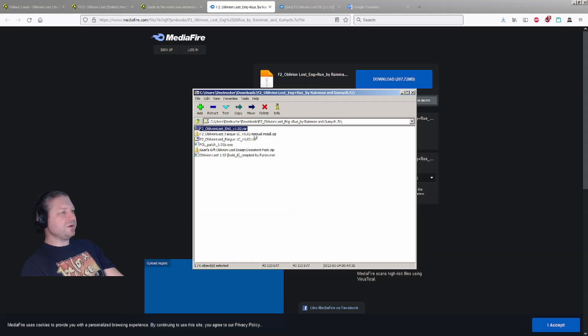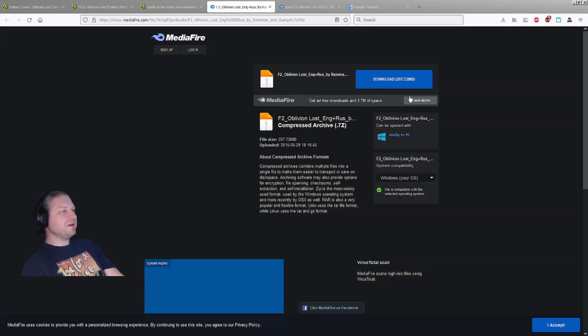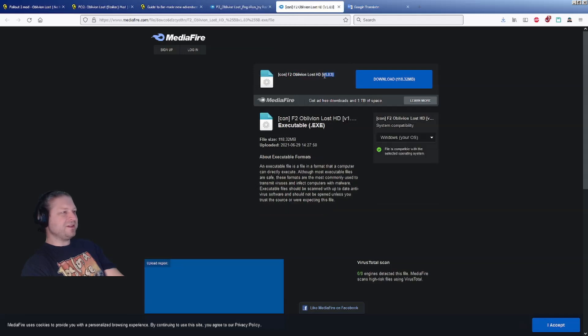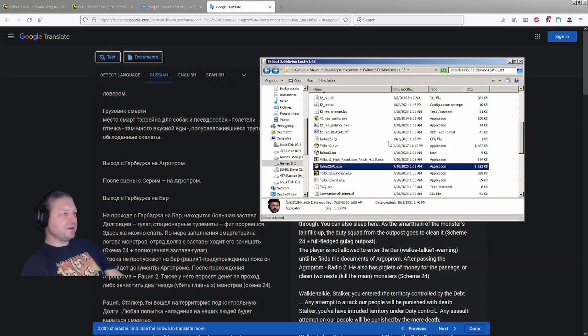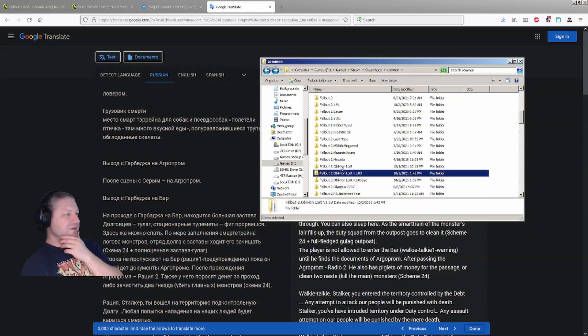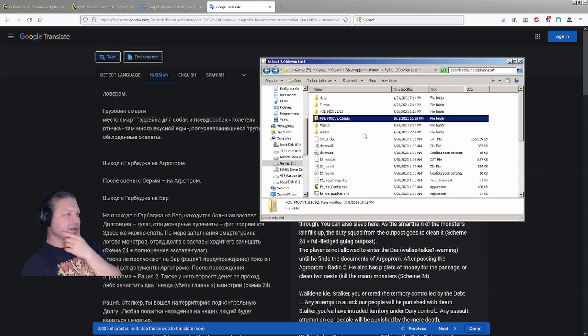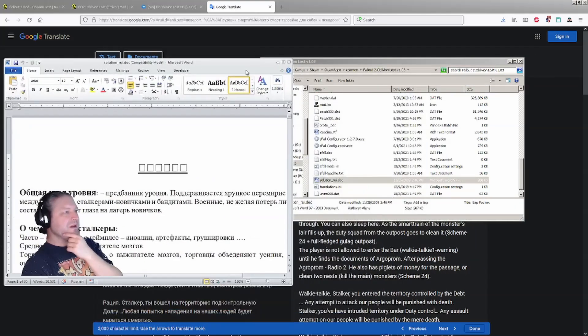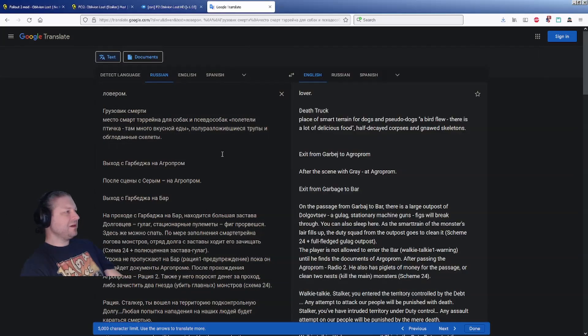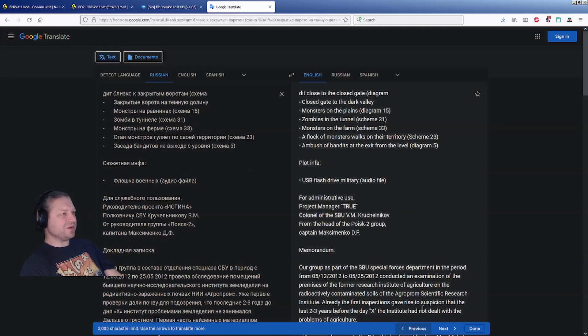There is a version 1.03 you can just barely read here. There's also a Google Translate document — if you go into the install folder for version 1.03, there's a big Russian document there. You can throw it into Google Translate, which now has a cool next-page feature it didn't have before.